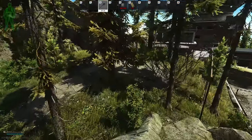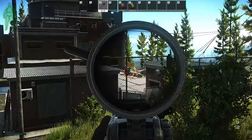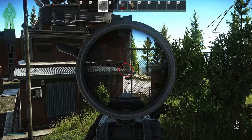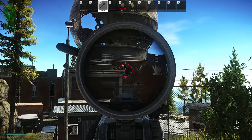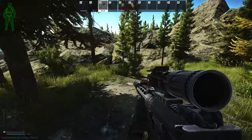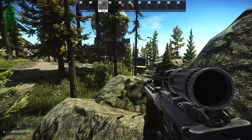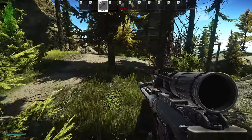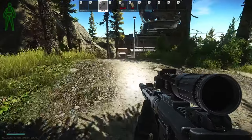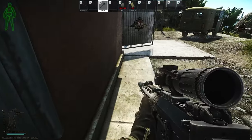Hey, GBB here. Today I'm coming at you with a camping guide for Reserve. Reserve has plenty of spots to camp up top and down below, so we're going to be mainly focusing on ones for Shooter Born in Heaven and in those real high traffic areas that I'll basically guarantee you at least one kill every raid. To keep this video organized, the first half will focus on the upper part of Reserve and the second half will be all tunnel.